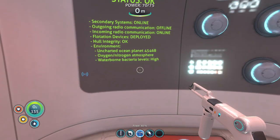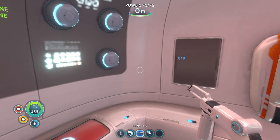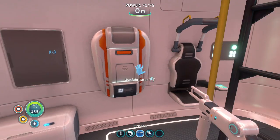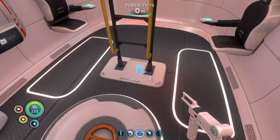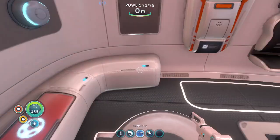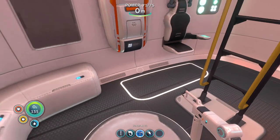We've got two life pods to go to — 17 and 3. I think life pod 3 is where we can get the blueprint for the compass. I'm thirsty, I have no water, and I need storage.